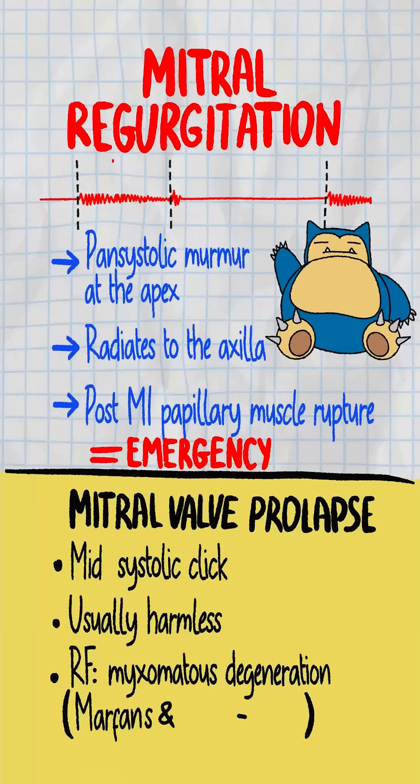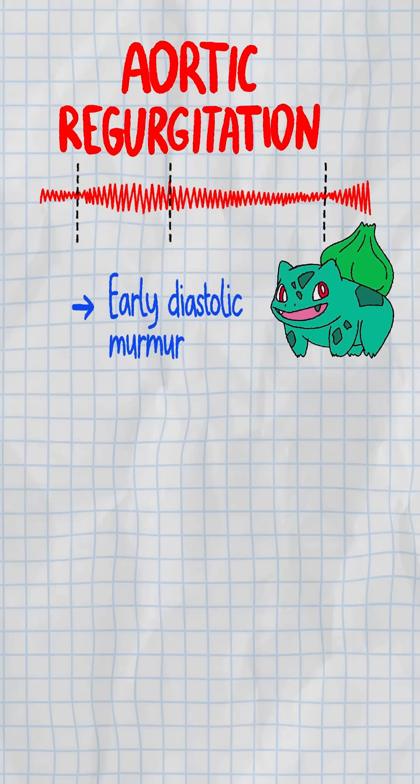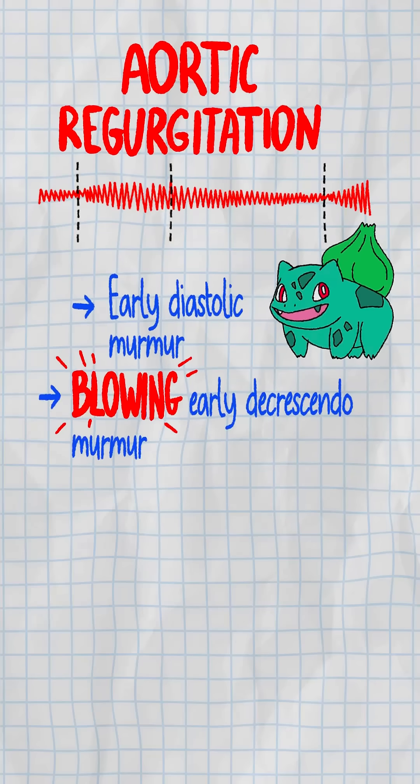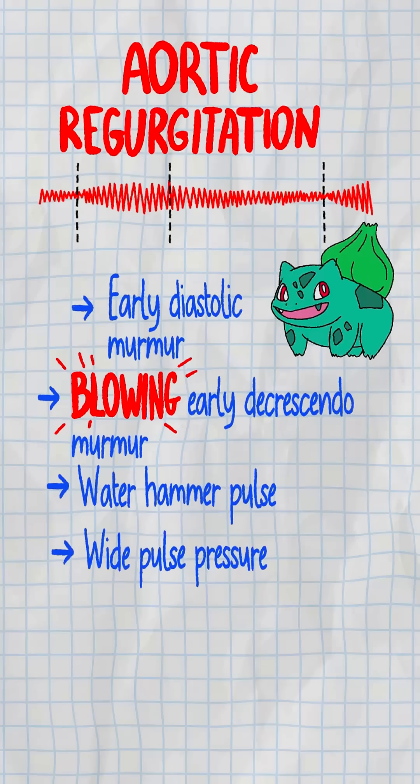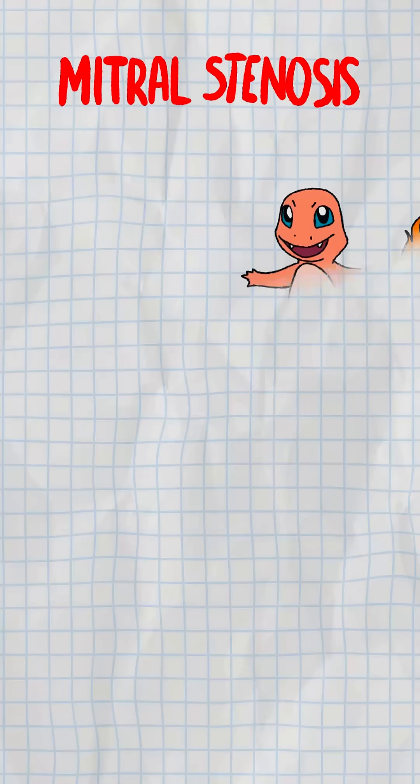Mitral valve prolapse gets all the attention in Marfan and Ehlers-Danlos. Then there's aortic regurgitation: early diastolic murmur that blows. Literally — water hammer pulse, wide pulse pressure. Think endocarditis or aortic root dilation.